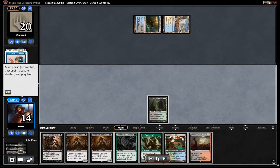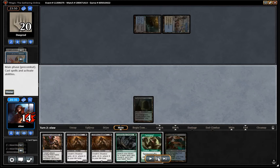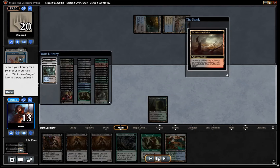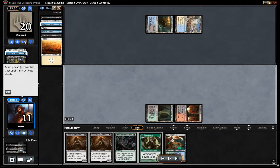We draw Bloodstained Mire for our turn, which is fine. Fetching means we can reduce our life total by three points, which is useful with these Death's Shadows that we've got. I'm going to Inquisition just to take out another combo piece. This time Spoils. We see that our opponent's drawn into Ad Nauseam, so we've got to be wary of that.